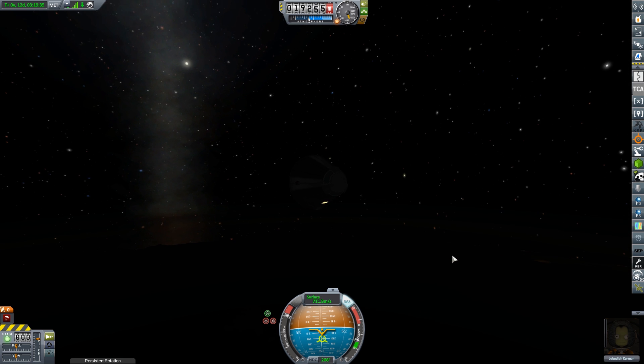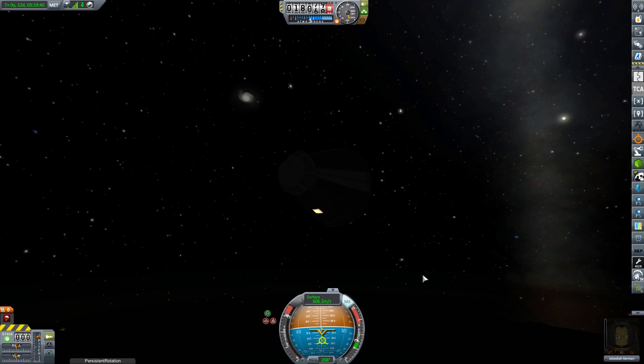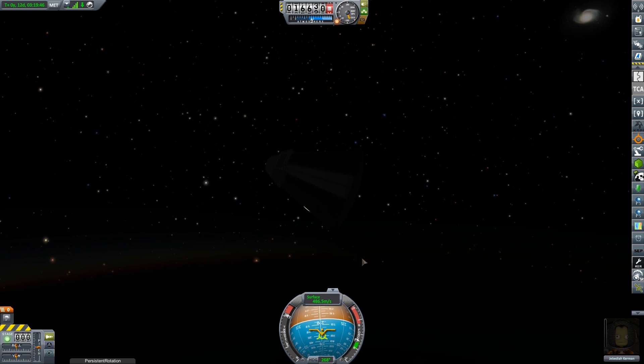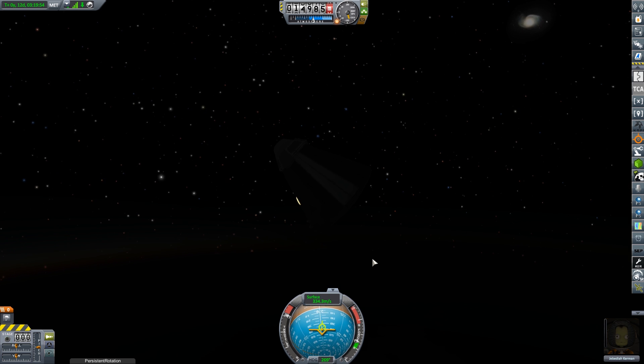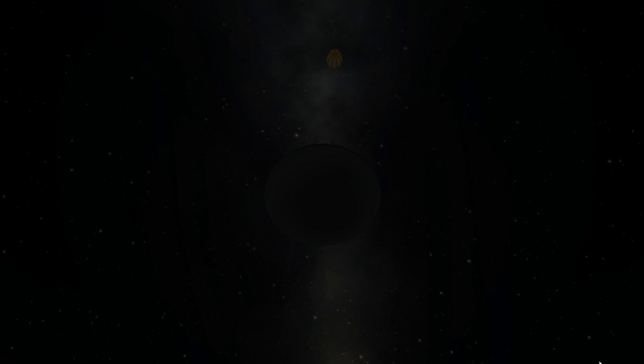We're down to 19 kilometers and still slowing. Parachute deployment will be at about eight kilometers. Jebediah makes it home. Thankfully we managed to pull it off without forgetting to pull the science out of the transfer module before jettisoning — because it wouldn't be the first time I've detached the transfer stage and realized I left something I wanted on board. Unfortunately we've come in on the night side, but we can see the parachute deployed and Jebediah makes it home safely.